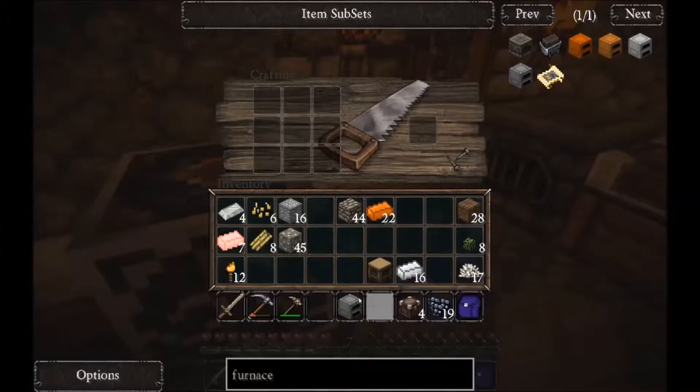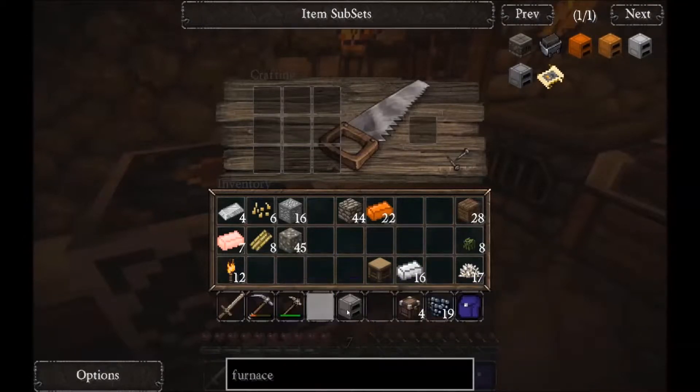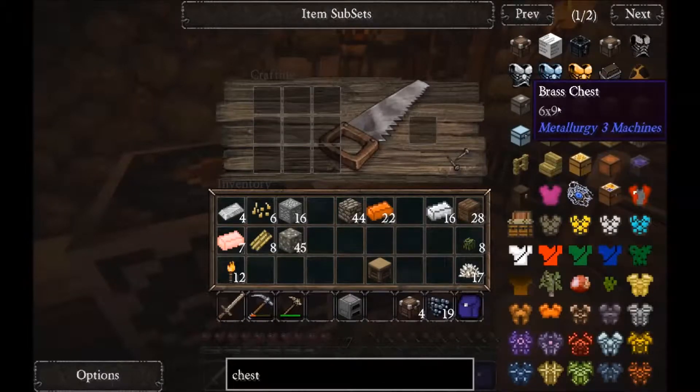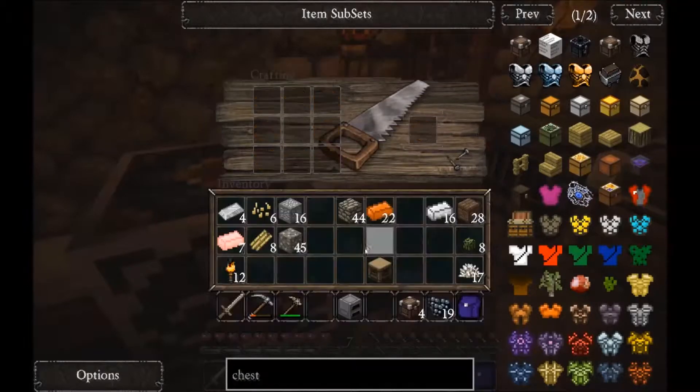I'm kind of afraid to go ahead and plant this and look at it and try it out right at this moment, because I'm not sure what it will take to break it, to pick it back up. But let's get our stuff ready for our silver chest. All we need is that brass we're trying to make now via the crusher. Go back to it. That just takes a normal chest surrounded by the brass ingots.